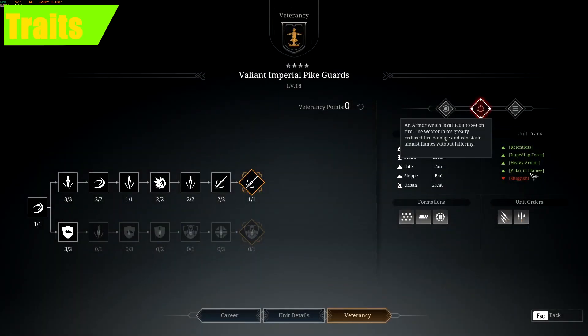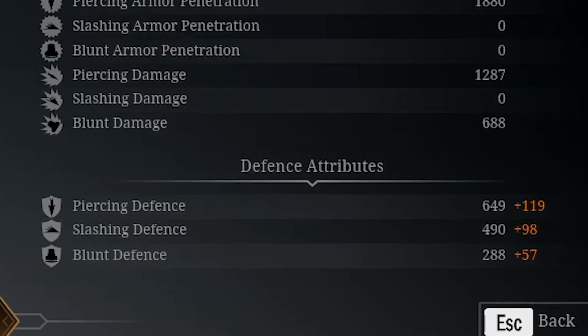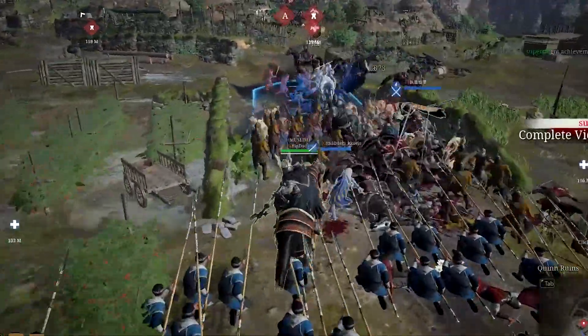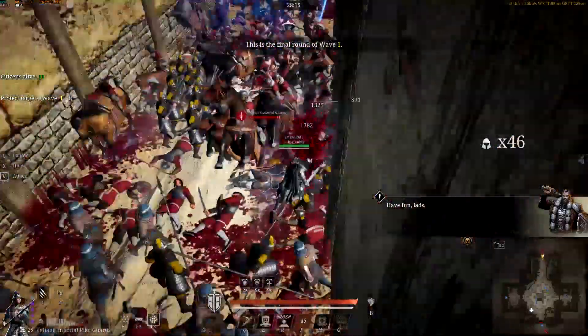Our Pike Guard has some noticeable traits. First, fireproof armor — they take a very small amount of damage from fire. They also have heavy armor, meaning they take very little damage overall. Then we have 'cavalry have no chance' — cavalry simply don't survive against this unit. And finally, relentless — walking over peasants, they don't survive.